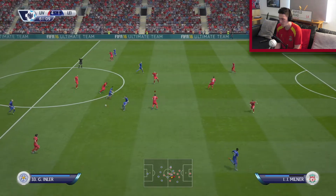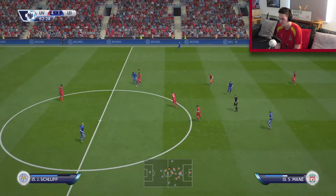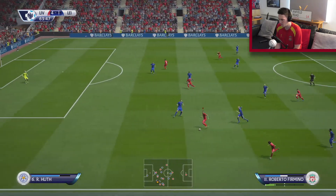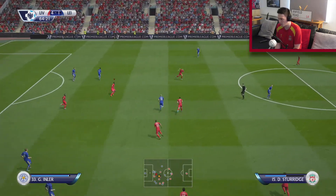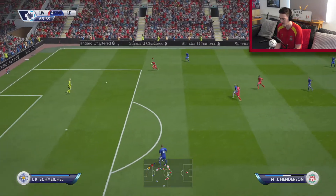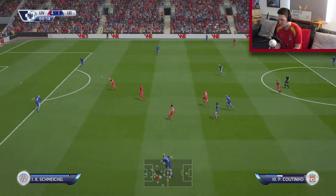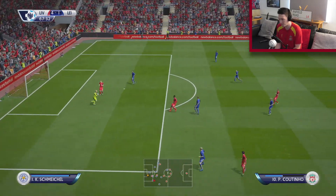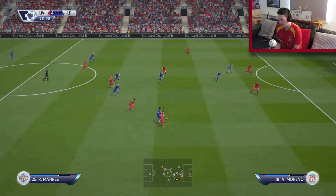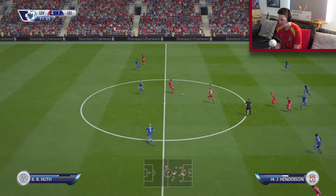Leicester play it long. Get back and defend. Mane's on the ball — great stuff. Into Firmino, into Coutinho, back to Firmino. Can't quite pick out Mane running into the middle of the box. Henderson — great tackle there by Henderson. Some brilliant pressure being put on by the Liverpool captain. Let's calm this down now, we're rushing a bit. Leicester could come back into this if we don't slow the game down. We need to slow it down.